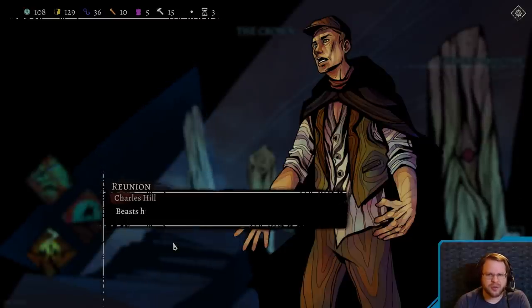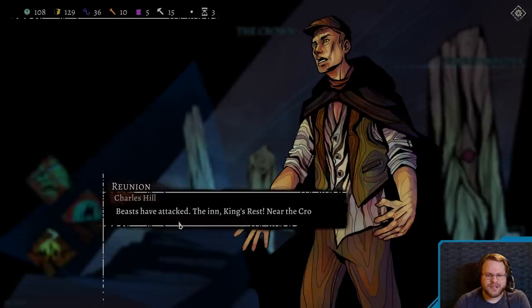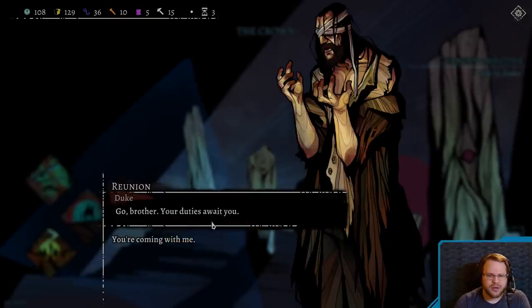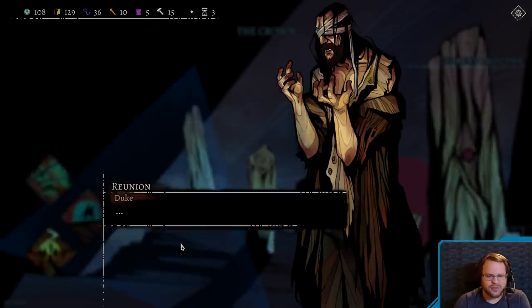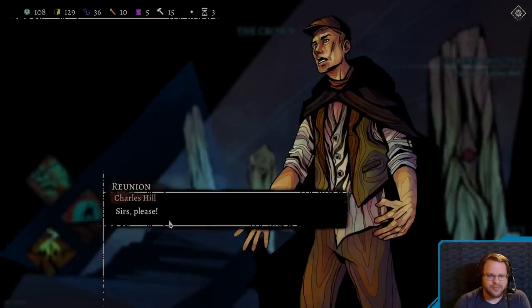Charles, what is it? Speak clear, boy. Beasts! Beasts of Attack! The Inn! King's Rest! Near the Crossroads! Go, brother. Your duties await you. You're coming with me. Ha! What use am I in this sorry state? You're part of this family whether you like it or not, and I won't leave behind my own. Dear Sirs! Sirs, please! We need to hurry! Lead the way, boy.